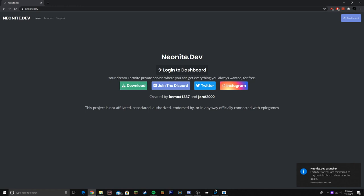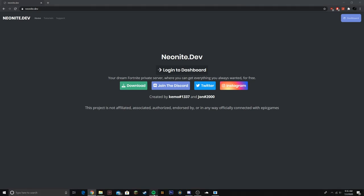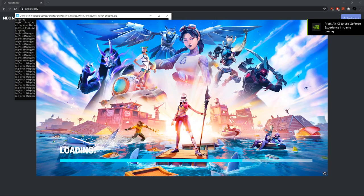Yeah, it'll launch up Fortnite. Hopefully your computer does not crash — I'm just going to close out all these random launchers so it does not crash, although it never has. And yeah, it'll look like this — this means it is working, 100% working. So you're launching into the private server.